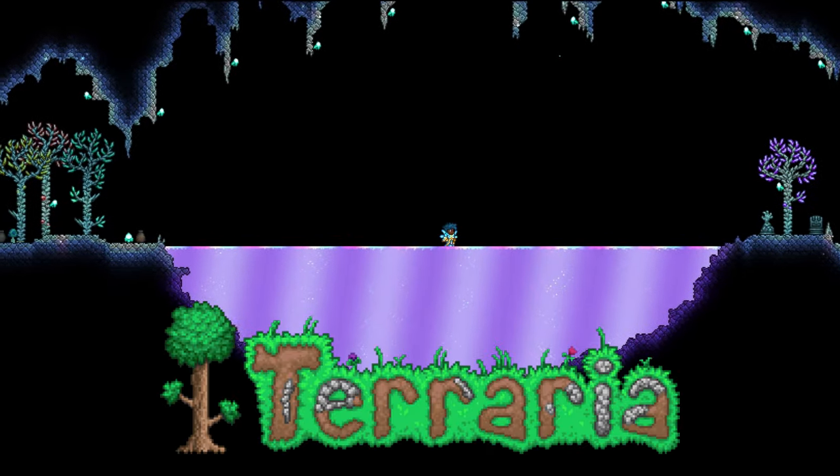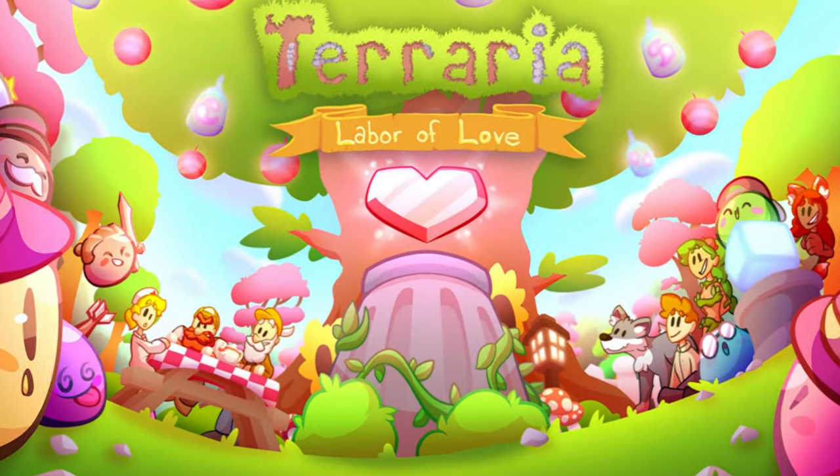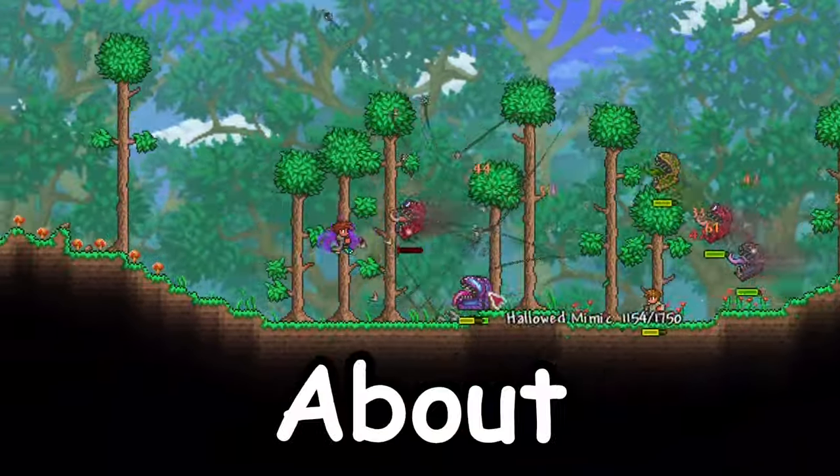Simmer is the newest liquid added in Terraria with the 1.4.4 Labor of Love update, and here is everything you need to know about it.